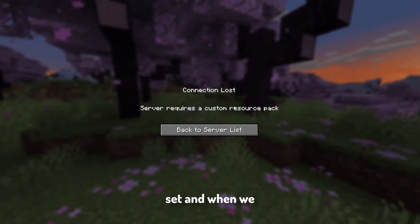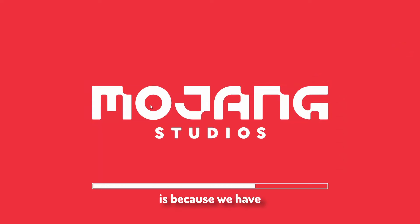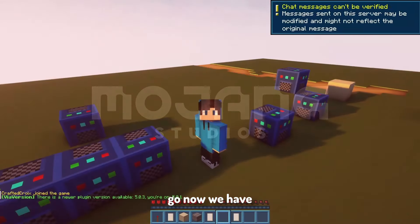Now just click Save or use the keyboard shortcut Control+S, and restart your server. Once your server is back up, let's go ahead and join.